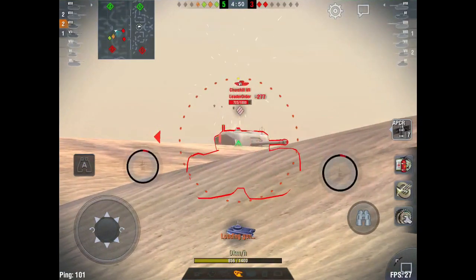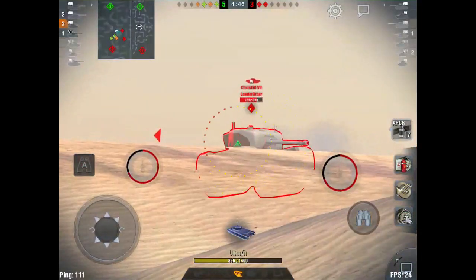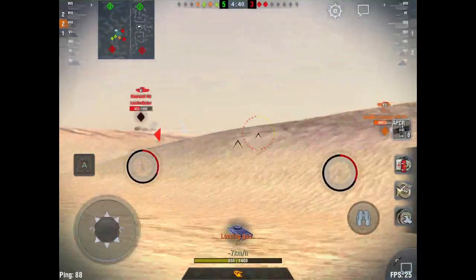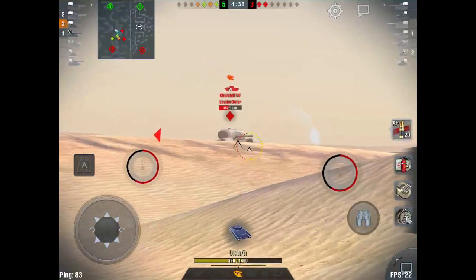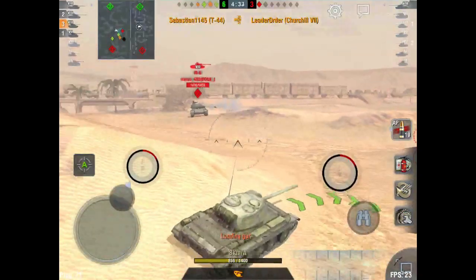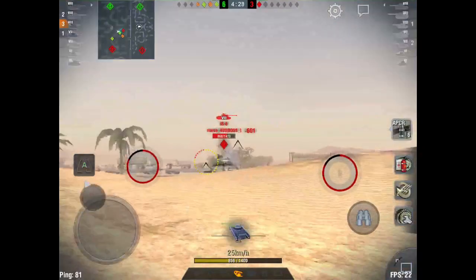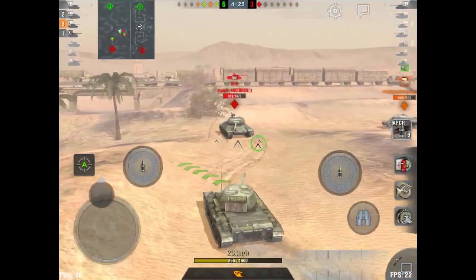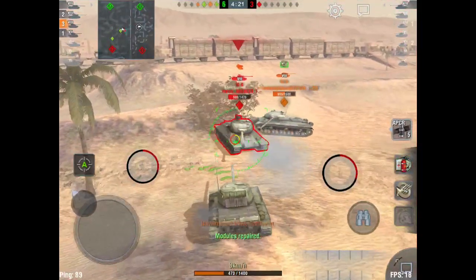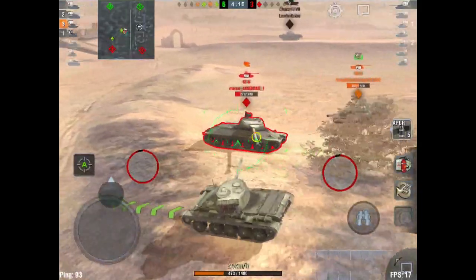We try to get a snapshot on the IS-6's turret — that's not going to work. Then we see the most majestic Churchill 7 sitting in its natural habitat with the stock turret. I realize I probably don't even need APCR, and that majestic Churchill 7 goes down with a most majestic AP shell — I'm not spamming gold, I promise. Now shooting at the IS-6.